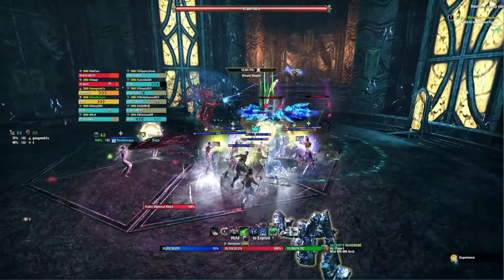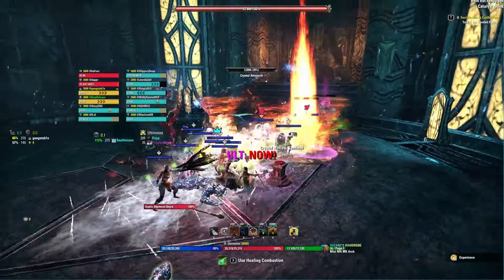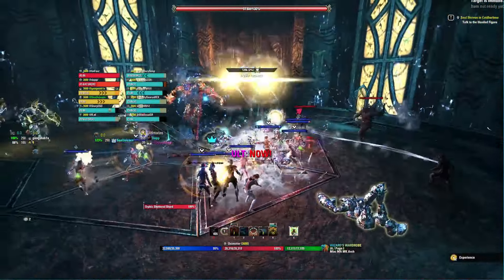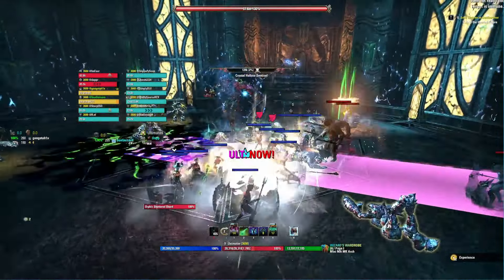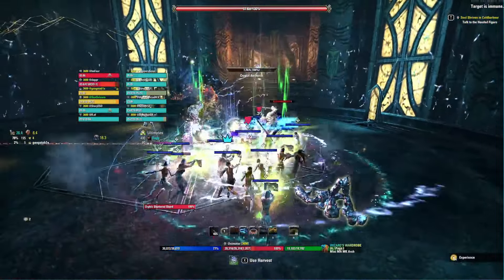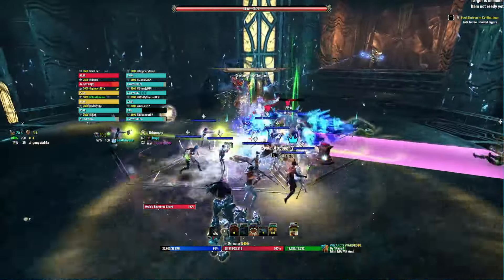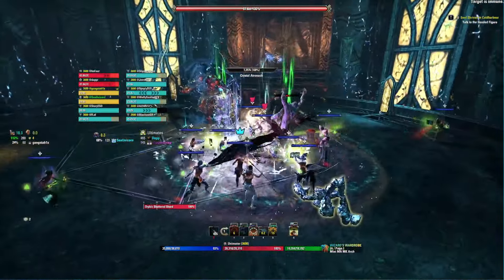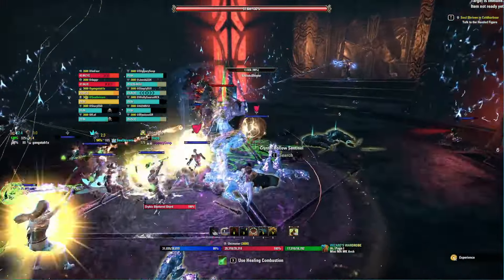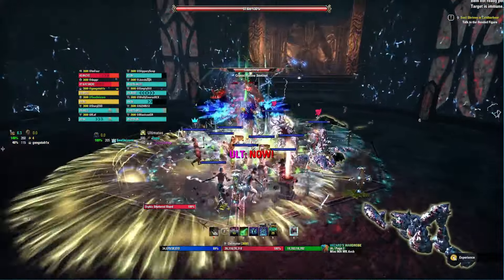At the start of the fight you'll have a trash pack that needs to be cleared first. Engaging with that trash pack, you will quickly notice that mobs are invulnerable. In order to do damage to dark mobs you will have to light the mirrors, and in order to do damage to light mobs you will have to darken the mirrors. You can do that by approaching the mirror and pressing your synergy interact button. Ruinax are the dark mobs and Atronax are the light mobs, and you can see they are surrounded by a certain aura that indicates their color. Once the trash pack is cleared, the mobs don't return — they are not part of the overall boss fight, they just teach you how to use the mirrors.